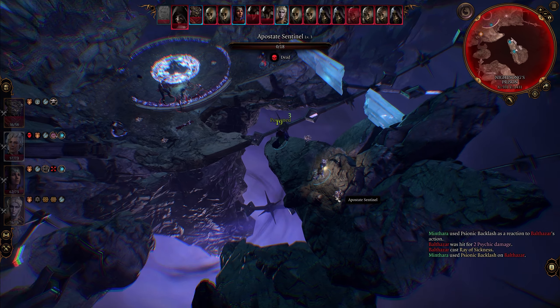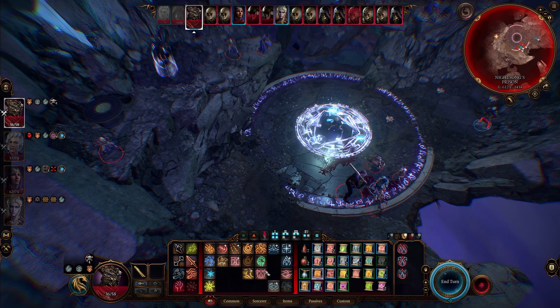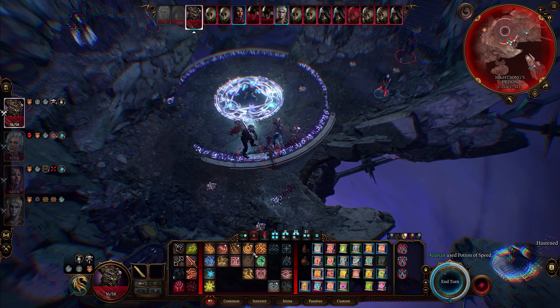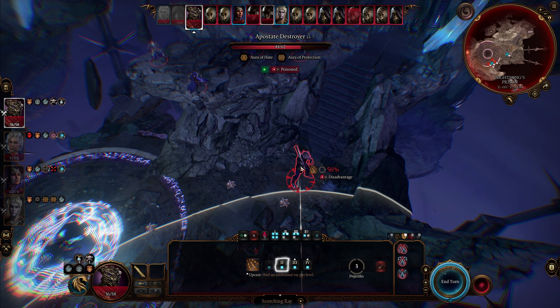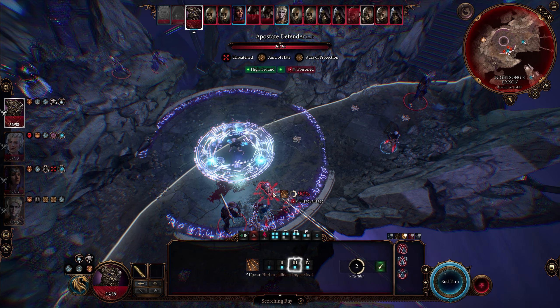Sorcerers are normally pretty squishy and easy to knock out of the fight if you make a mistake in positioning them, but Draconic Bloodline Sorcerers mitigate this with extra HP as a class feature and resistance to one element based on your Draconic Bloodline. You can double up on this elemental resistance by choosing a Dragonborn as your character race, which also gains an elemental resistance based on what color of dragon they descend from. Draconic Sorcerers also have a default AC of 13 thanks to their natural armor, functioning as though you have mage armor cast on yourself permanently, which frees up a level 1 spell slot. When it's all put together, you end up with a Sorcerer that has high HP and high AC, takes 50% less damage from up to two different damage types, and deals extra damage with any fire spell they cast.